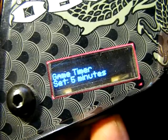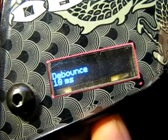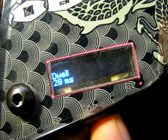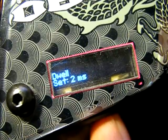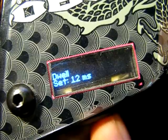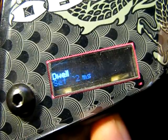Let's set it to 5 minutes. Debounce — anti-mech bounce, cycle, and filter. Dwell can go up to 30 and as low as 2. Let's set it back to 20.